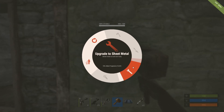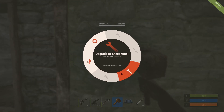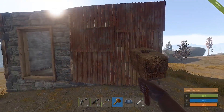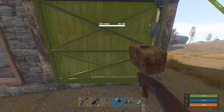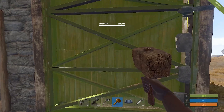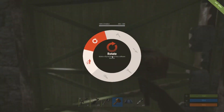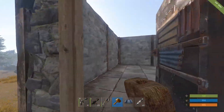You can upgrade all of these as well — to stone, sheet metal, and armored. Sheet metal is really not worth it, but I'll show you: that will be the outside, and that's the inside. It's pretty much the same for high quality metal — if it's the inside you've got these crisscrosses there. We'll turn that back.